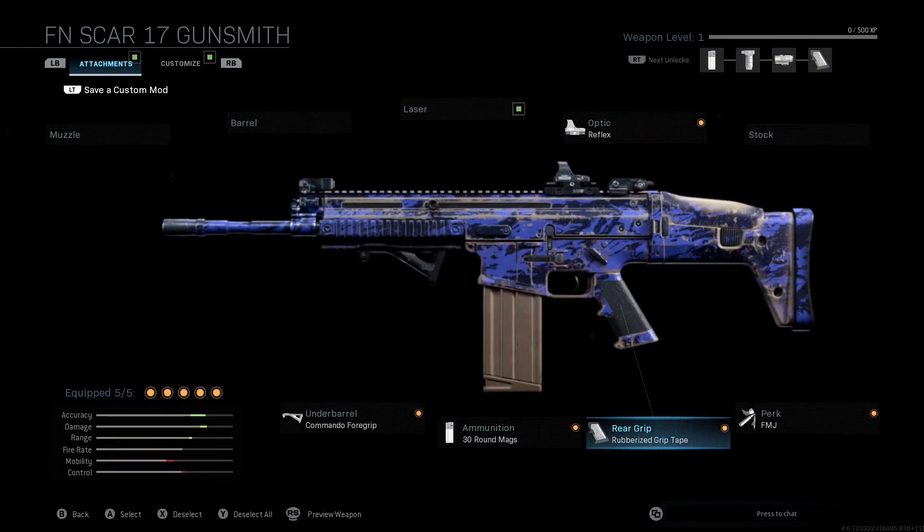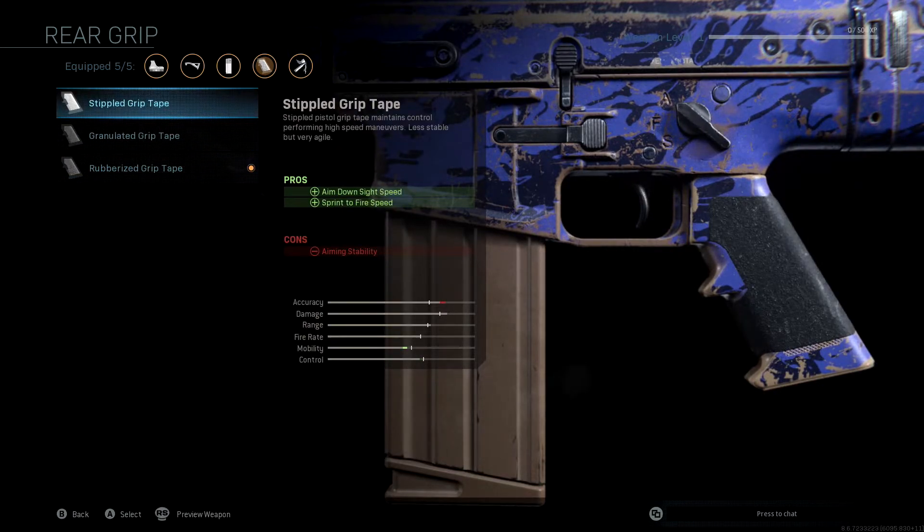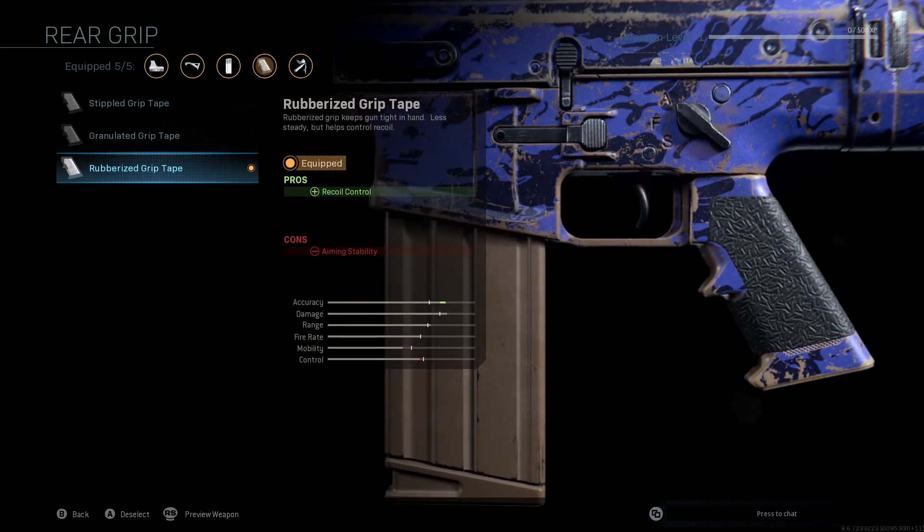Next we're going to be running the rubberized grip tape for our rear grip. This has recoil control — this is what's going to buff our accuracy a little bit more, and I really like this. The only thing you're sacrificing is a little bit of aiming stability, which is what's knocking down our control. But it really helps you out when it comes to getting those gunfights at longer distances. Like I said at the beginning, the Scar is not very good from a really long distance, so having that accuracy buff is going to help us out in those types of gunfights.